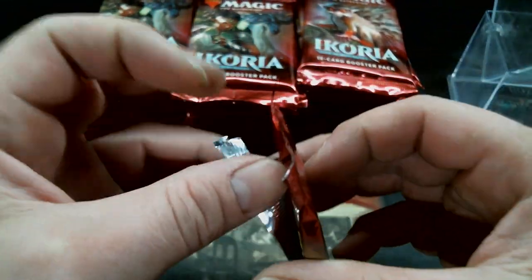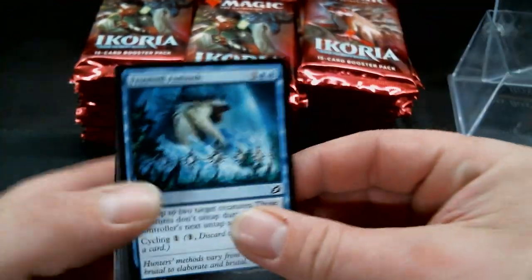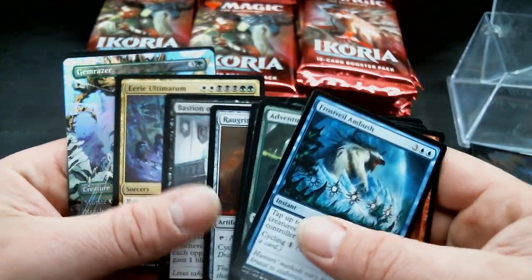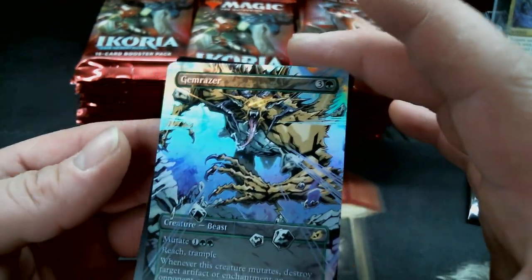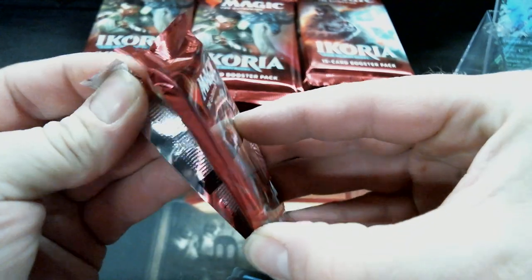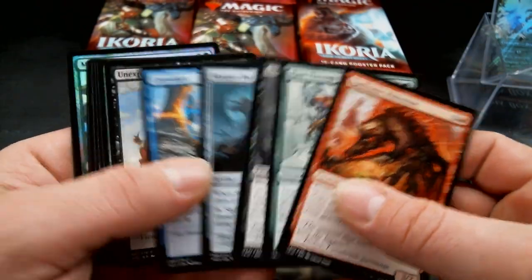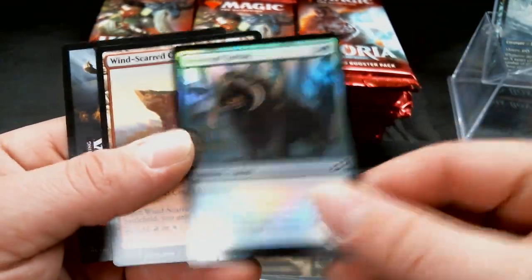Here we go. We have got — oh it looks good back there in the back. That's an Eerie Ultimatum and a foil stretch art rare Gem Razor — that's a nice pack one. We're gonna throw that swamp up in my land boxes. We have an Archipelagor alternate and we have a Mosscoat foil.